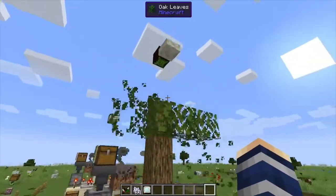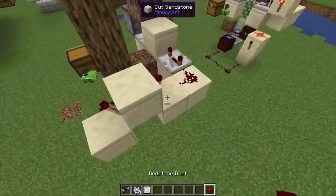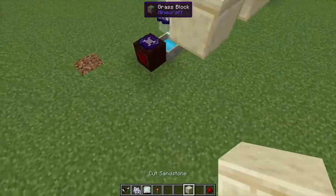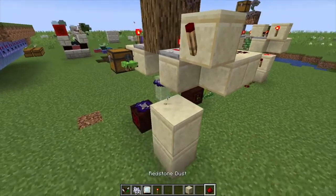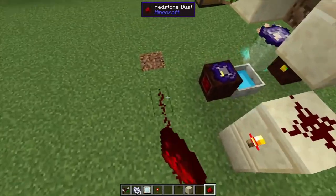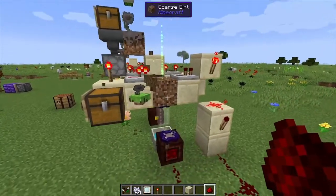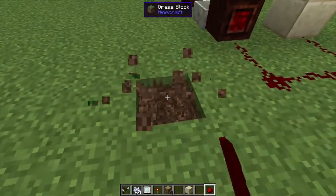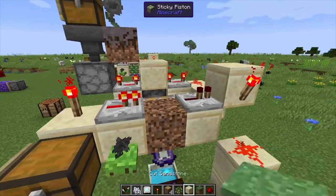As soon as it grew it did its thing and is eating the leaves, but it didn't destroy the wood — that means we messed something up. We forgot a key part: this little component here needs a torch too. This tells the pulse spreader to shoot a signal out. Place redstone dust here so when this turns on it turns that on, which shuts this off, and run the signal just like so. We also had a piece of coarse dirt in the wrong spot that would have caused an issue.